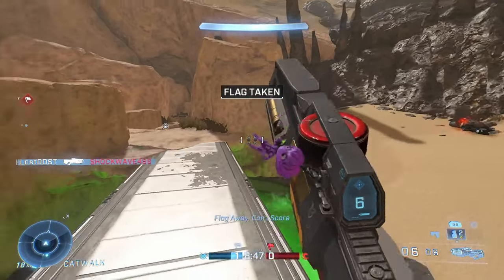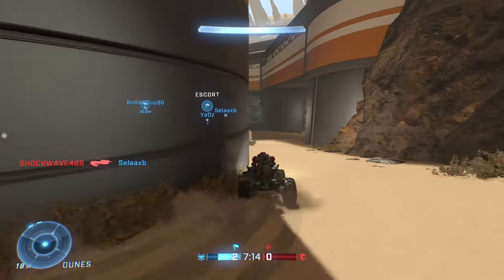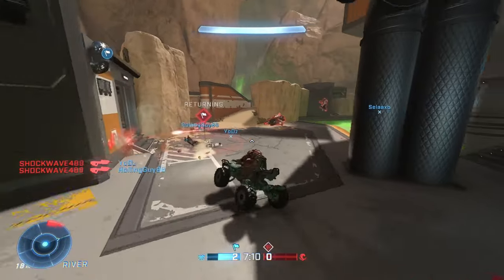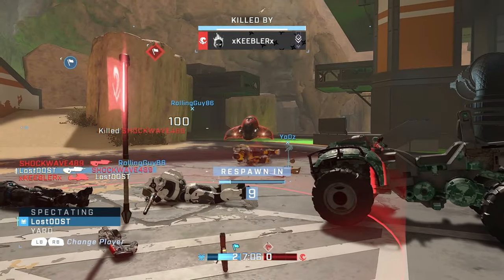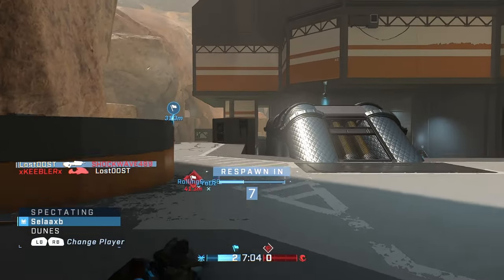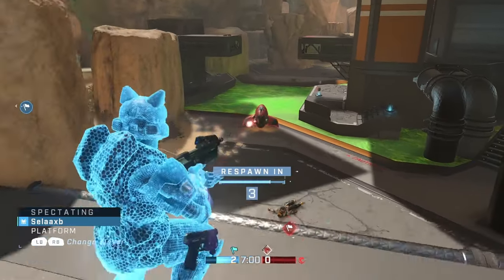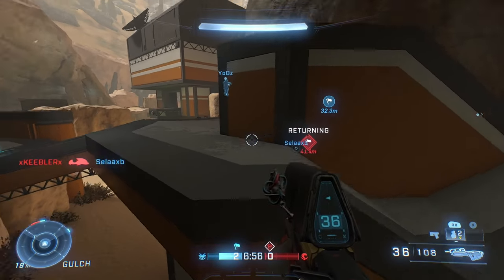I'm not a huge fan of the Ghost in Infinite because I think it's really overpowered and can be really annoying. There are at least two Ghosts on the map at the same time, and the Ghost is so easy to use in this game — it has an extremely fast fire rate and I think it even has a headshot multiplier. So it's really just a nuisance, and that's why I don't like this map as much.